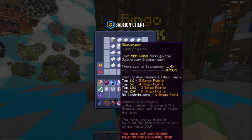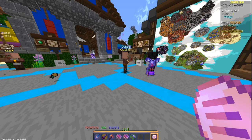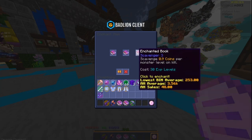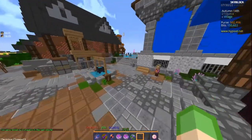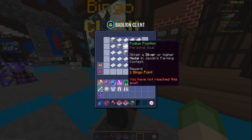The next goal is Scavenger, requiring you to loot coins using the scavenger enchantment. Scavenger unlocks at enchanting level 1. Go to the librarian with 30 levels and enchant scavenger onto your weapon, then just kill mobs. That's all you need to do for this community goal.